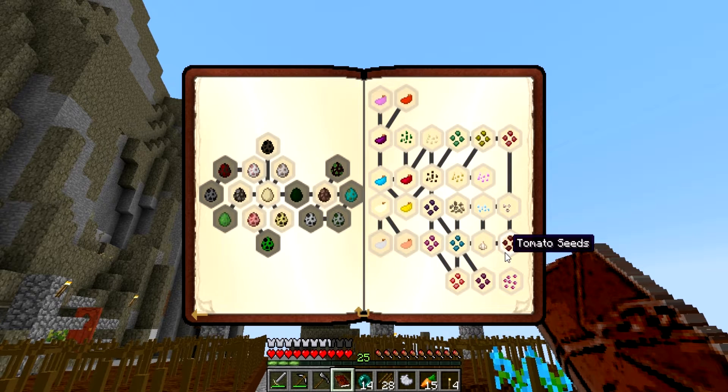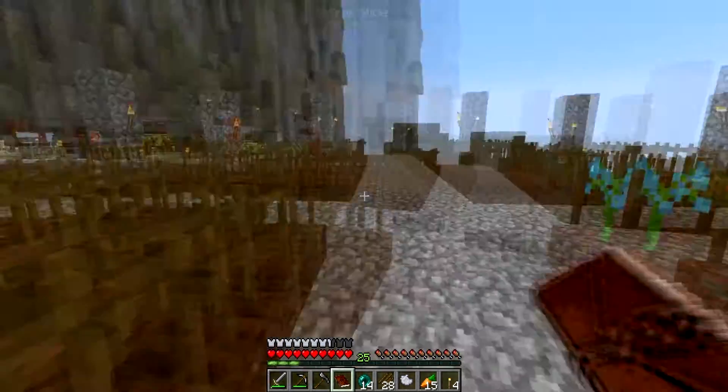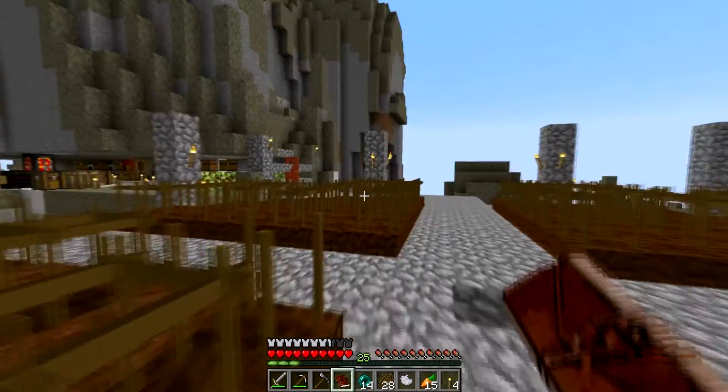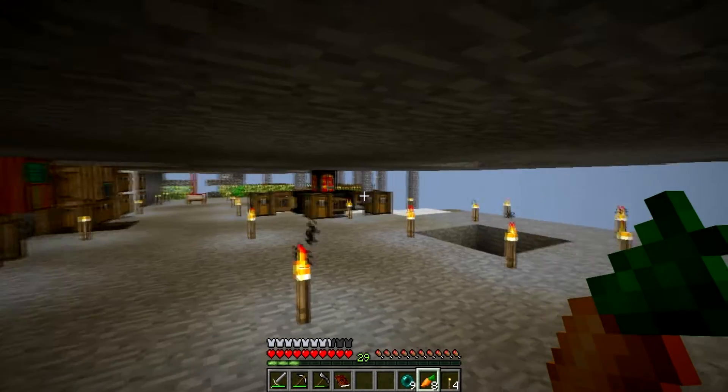That's all of them claimed. There's not actually that much left to get now - tomato seeds, orange tulip, white tulip, red tulip, and pink tulip. I'll probably do those between this episode and the next. We'll get these planted up and then I'll be back with the first task of today.